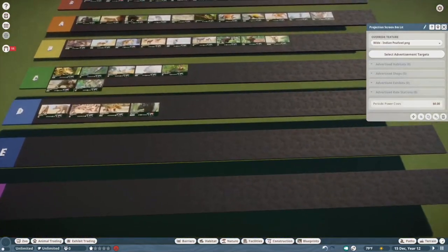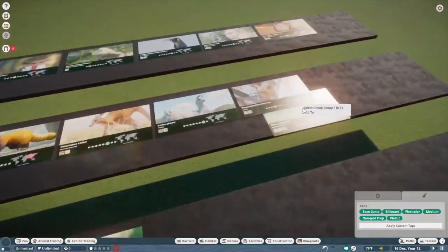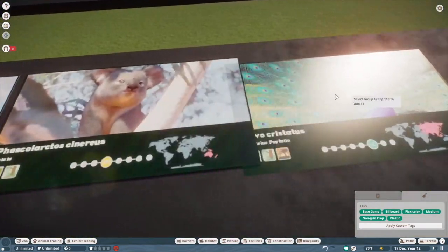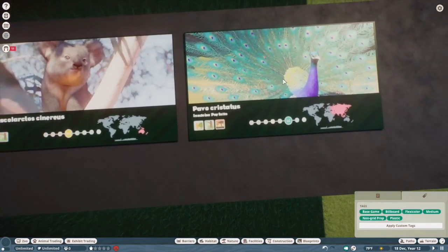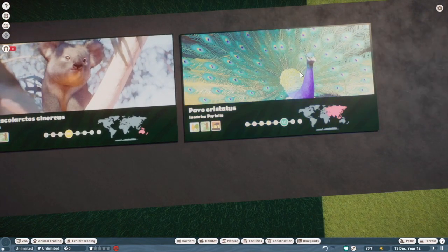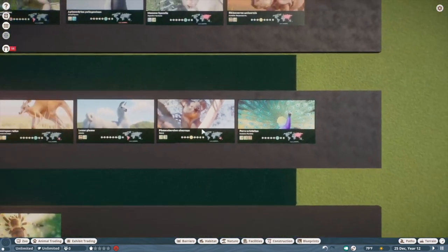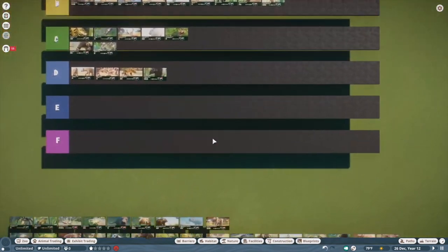Indian peafowl — it's pretty good. Nice to have a bird in the game besides the flamingo, the ostrich, and penguin. But I don't have an extremely practical use for them because getting them to walk around your zoo is basically impossible — they need to be inside a habitat, which I think is super dumb, because these guys are harmless and there's a reason they're allowed to walk around in public. But other than that it's a really nice model, especially the male.